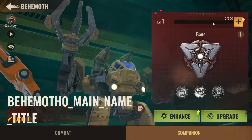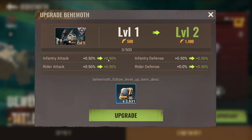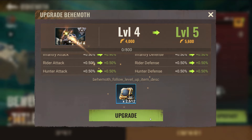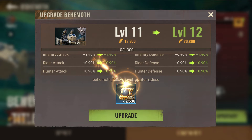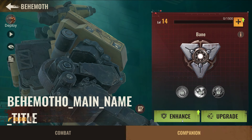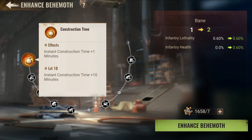Anyway, we have enhanced and upgrade options. I don't see any difference at first — oh wait, actually I do see it. It looks like it adds stats to you, not to behemoth stats. So every single upgrade is going to add stats to you — enter attack, under defense, and everything. It does not add anything related to the behemoth itself. Maybe enhance or upgrade will change that.